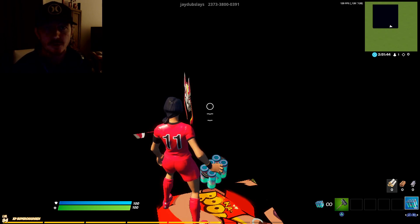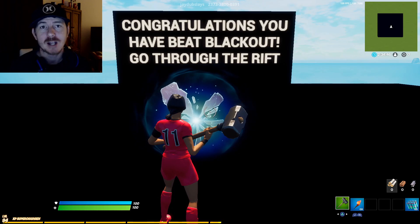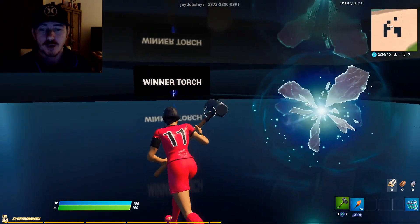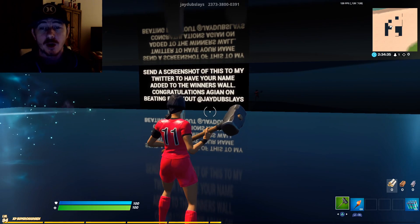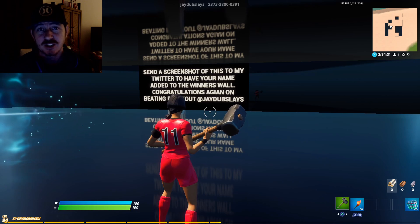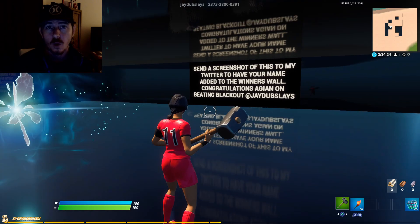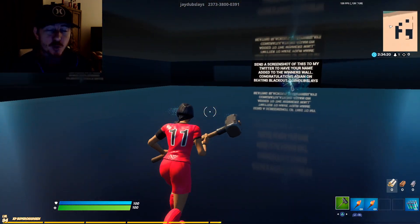Now let me go ahead and show y'all the winner's room. Once you've made it to the top, you're going to see this sign. It's going to say: congratulations, you have beat Blackout, go through the rift. Now this rift is a direct path into the winner's room where you're going to see a couple things, including this sign. It says: send a screenshot of this to my Twitter to have your name added to the wall. Just at me at JW Slays on Twitter with the screenshot with your name included, and I will add your name here on the wall. Now go ahead and grab your winner's torch, then you can go back through the rift.